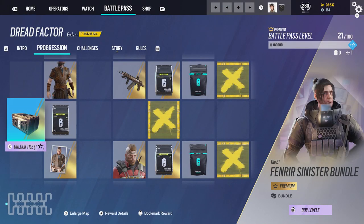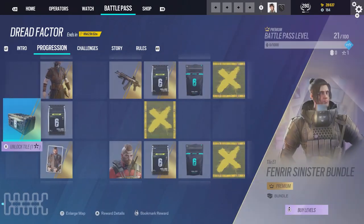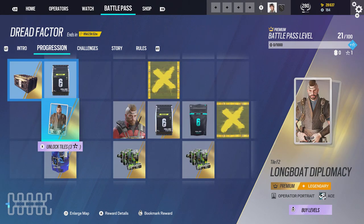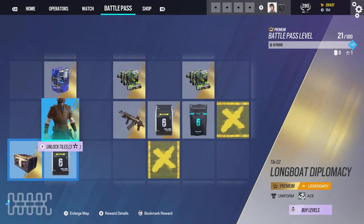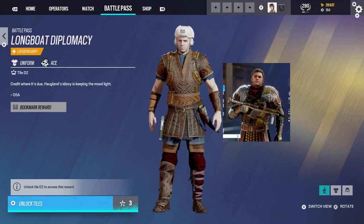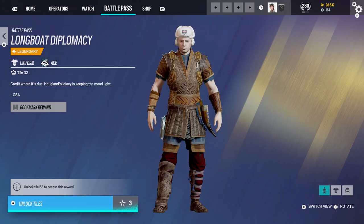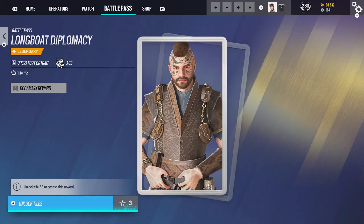Let's see this battle pass. We're on level 21, but it didn't give me my token things — I probably need to go into a T-Hunt and do that and then it'll give me it. So, first off, I can see — oh my god, Ace. What is this? It looks like the lion thing from last season. Credit where it's due. And I just love that Osa hates his guts, it's so funny. He looks like he's from Far Cry, for crying out loud. He's just got leaves on his head.